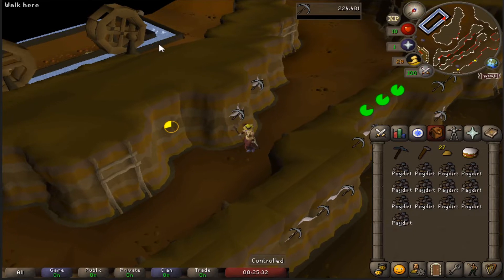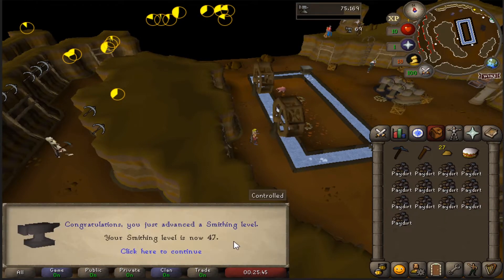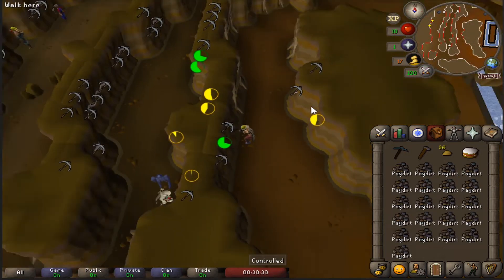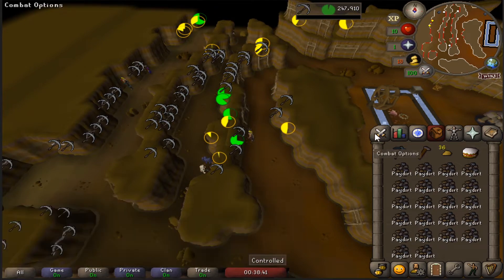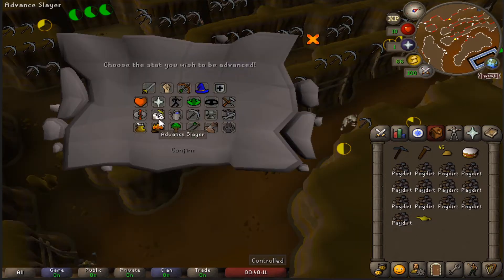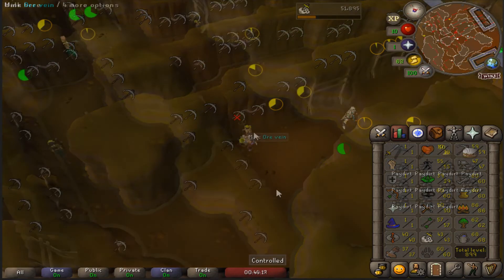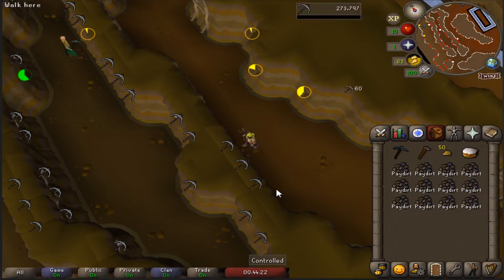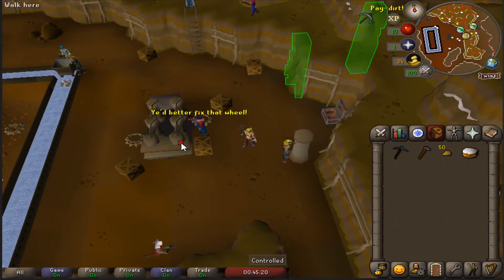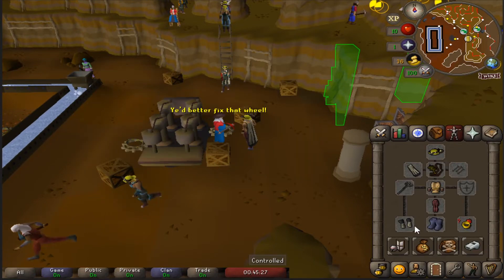Back at the Motherlode Mine just to push mining up a little bit. That's 60 mining. I also got the prospector's legs — a bit of a fashion mismatch, but we'll roll with it for now.